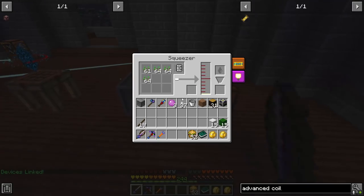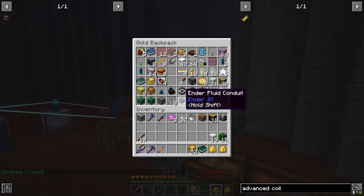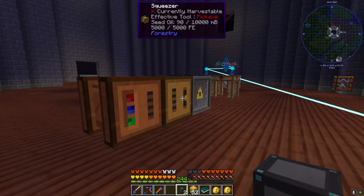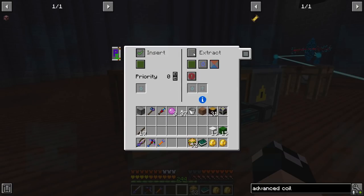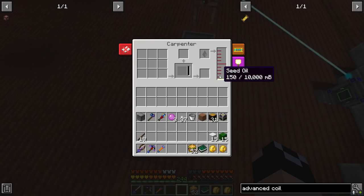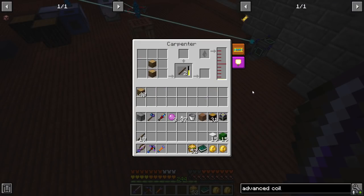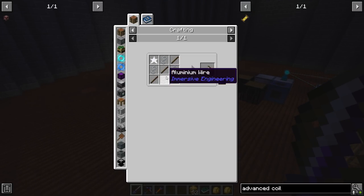I'll bind it over and then bind it to that and that - it can have up to 16 links, so that's going to start running and making seed oil. We'll be automating all of this stuff before too long, but I want to get the wireless power up and going first.